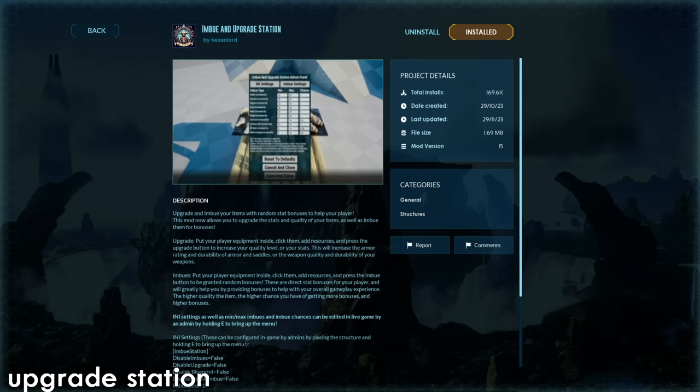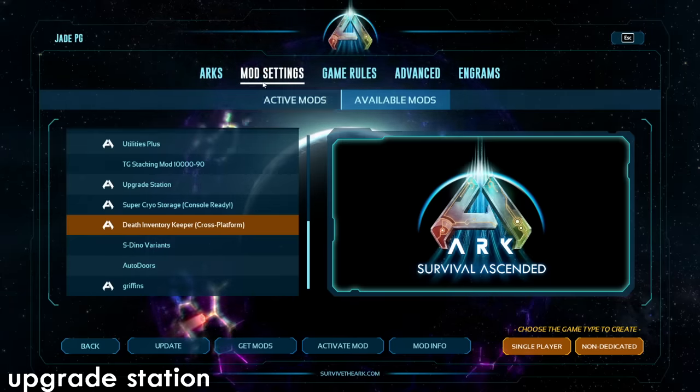The Imbue and Upgrade Station is definitely worth a shout out as well if you want to see what more enhancements you can get from it.